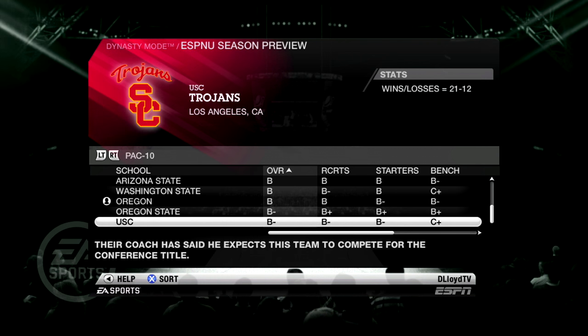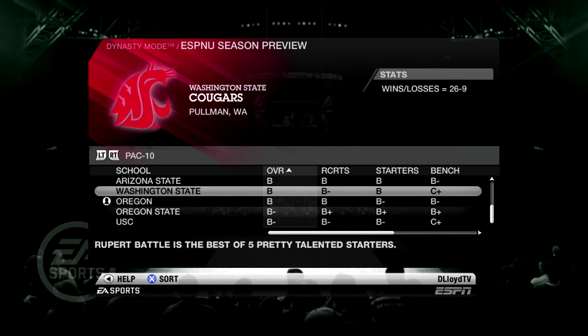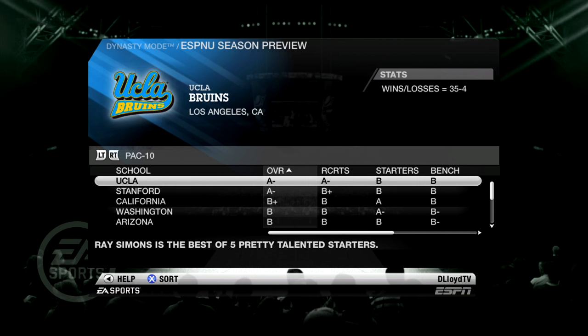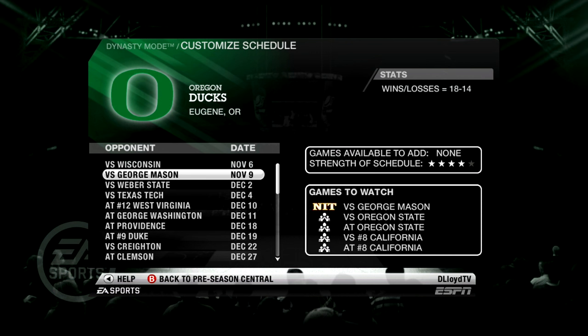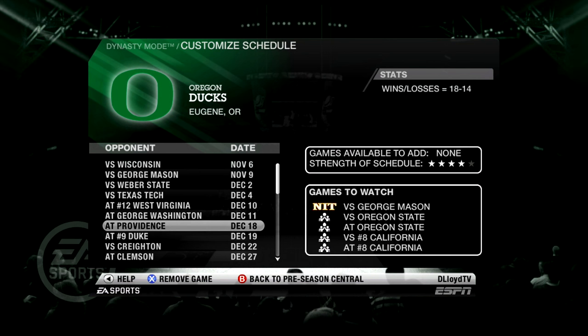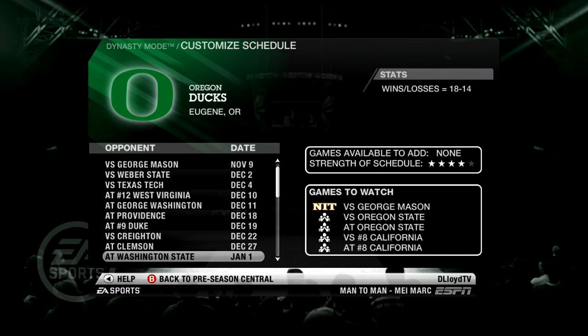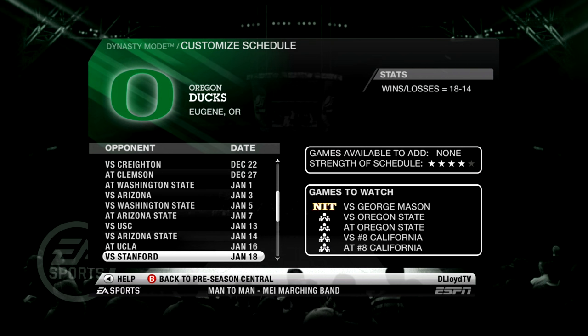Looking at the ESPN season preview, they've got us towards the bottom of the Pac-10, finishing eighth with only a B overall. UCLA is the highest ranked Pac-10 school. You've also got Arizona, Cal ranked eighth in the country, and Stanford — a pretty solid Pac-10. For our schedule, Wisconsin is our opening game, but we go on a huge road trip in December taking on number 12 West Virginia, ending at Duke who is ranked number nine — at Cameron Indoor Stadium. That is definitely going to be a tough road trip.